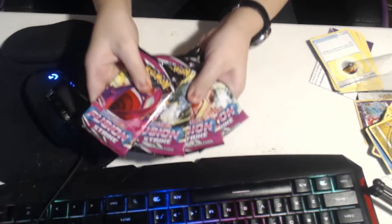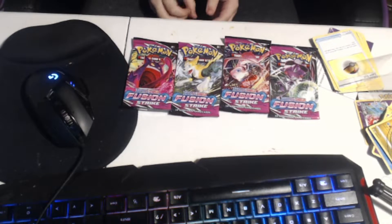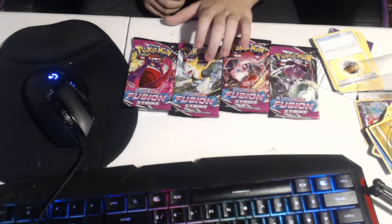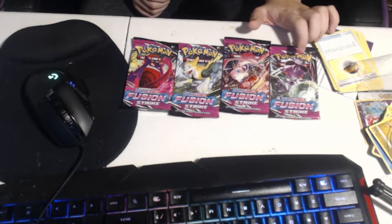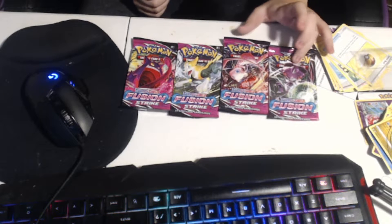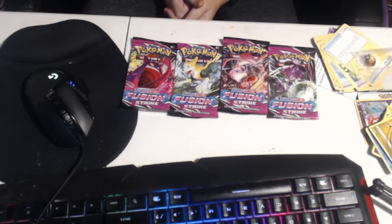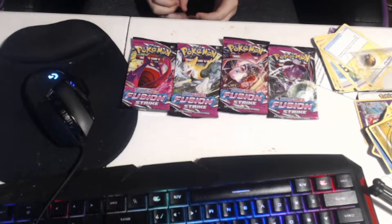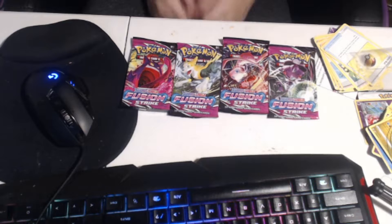So we've got four Fusion Strike packs and I feel like the odds are with us here. We've also got, I think, every single art from Fusion Strike. Boltund — very nice. Mew — hoping to pull an ultimate art version. Genesect — hoping to pull the alternate art. Gengar evolves from my favorite Pokémon, so I definitely want to pull the full art, Rainbow Rare, or alternate art of that one.